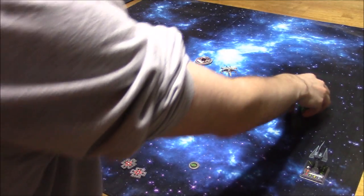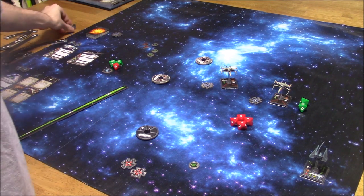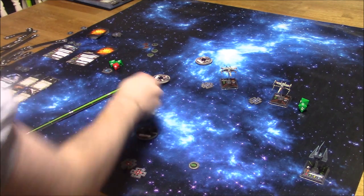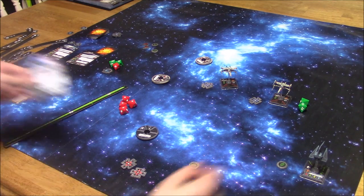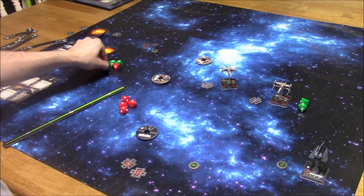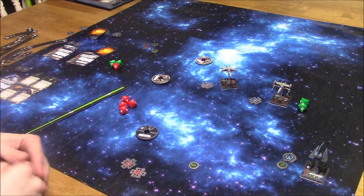The X-Wing gets two defense dice — a blank and an evade — so that's three hits on the X-Wing. It takes both shields and a face-down damage card. Two more hits and it's gone completely. Because Whisper hit, he gets a free focus token from his special ability. He also uses the Advanced Cloaking Device to cloak, and Fire Control System grants a free target lock on the ship he just attacked.